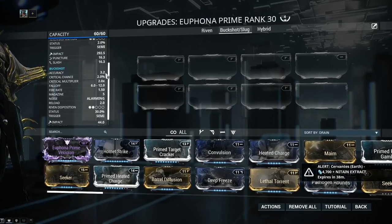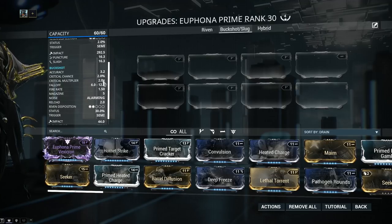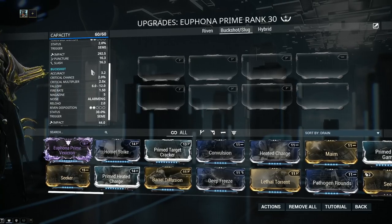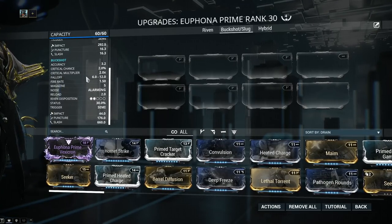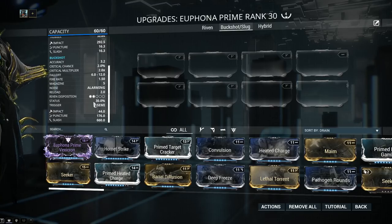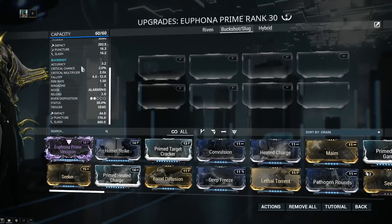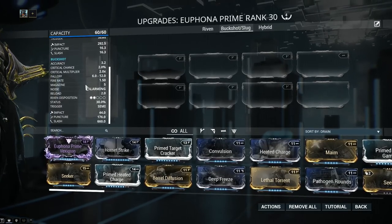The Buckshot, however, is a different story. Accuracy is non-existent, critical chance is basically nothing, and the multiplier is nice at 2.0x. However, there's nothing you could do with a base critical chance of 2.0, so the multiplier becomes useless as well. The falloff is from 6 to 12, so once again you're gonna have to be close and personal to get the most out of Buckshot. Status chance is 30%, which means we will be able to get this weapon to a true 100% status chance with the 60-60 mods. The damage is impact, puncture, and a high amount of slash. Basically, this is a mini Tigris Prime, if the Tigris Prime wasn't accurate at all.